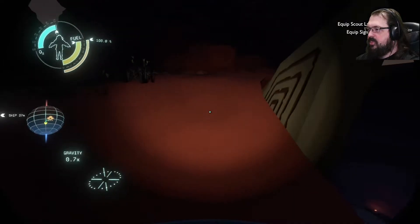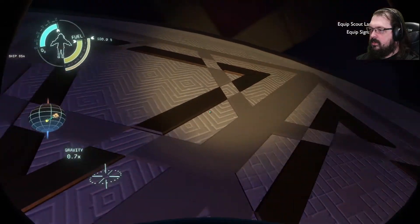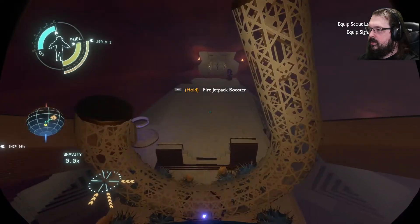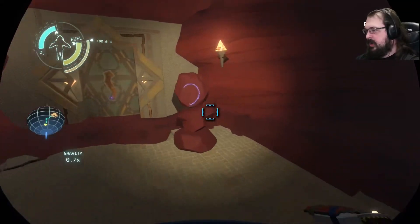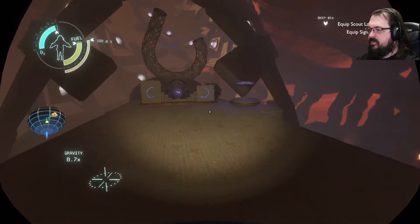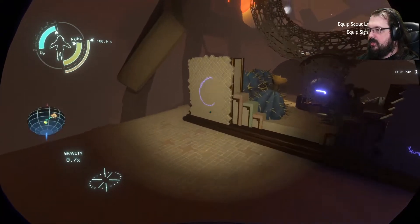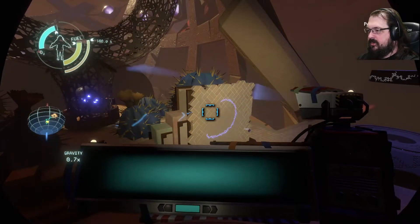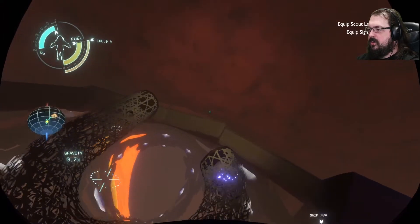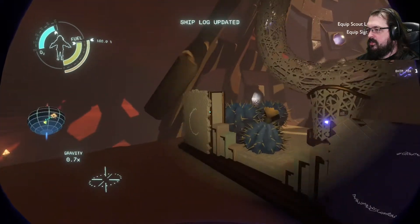Do I think I should just jump in there? Of course I do. Why would I not just jump in there? Clean landing. The sunless city — I do believe I've been there. Shuttle is currently resting at the comet. Activate the gravity cannon. Call the shuttle home. And now... we have shuttle.